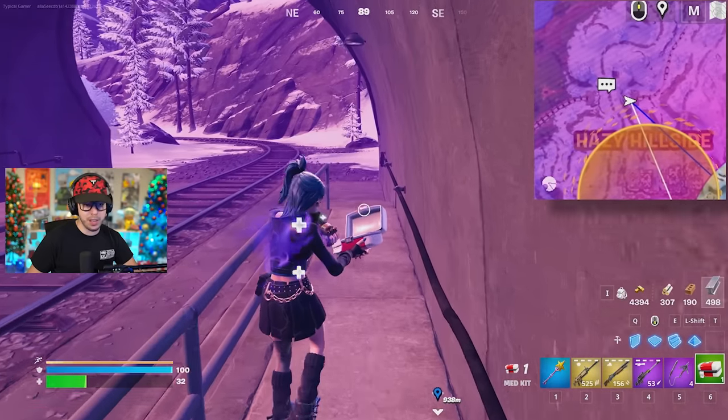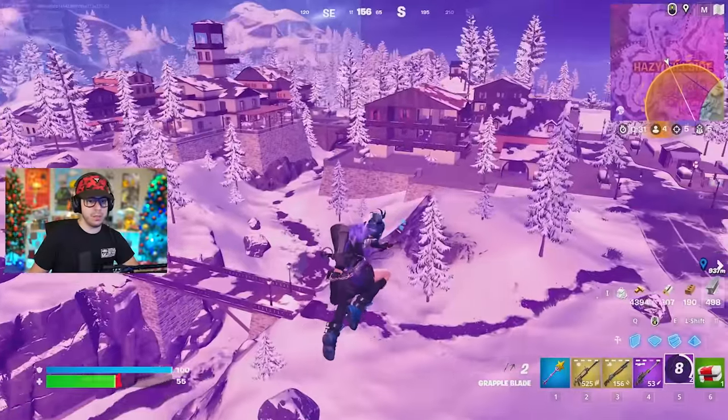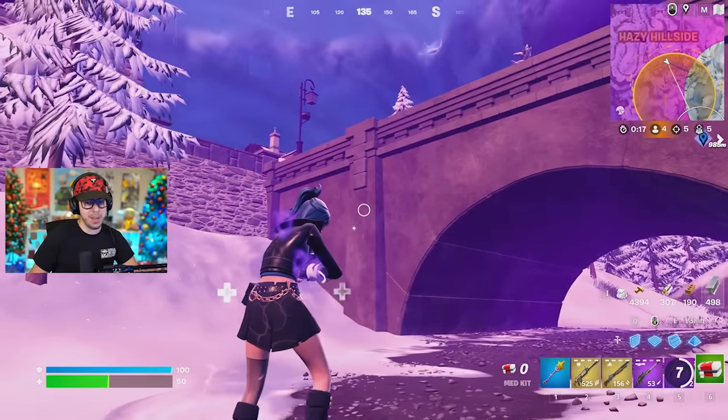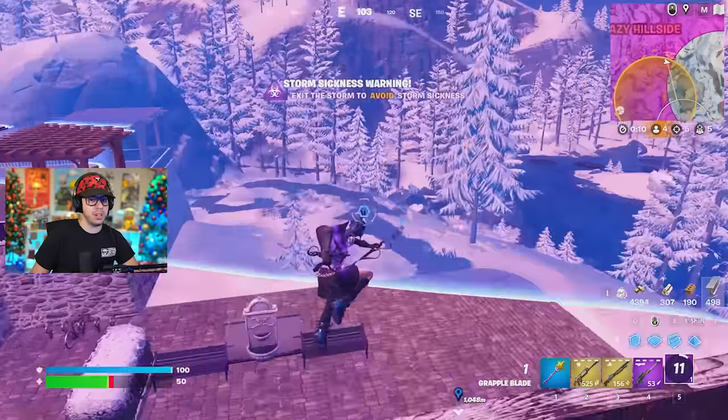The zone is really tiny — I didn't realize how tiny it was. Luckily this medkit is going to save me for a little bit. Pop the medkit — we're almost in zone. You've got to really pay attention to how much damage the storm does. The storm ticks for one at first but will eventually tick for two and do more damage — you don't want to be in it too long, but don't be absolutely scared of it.